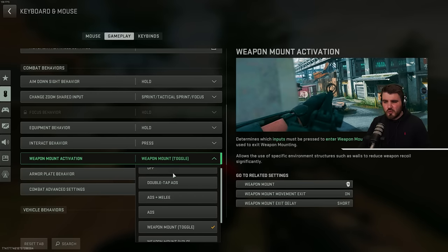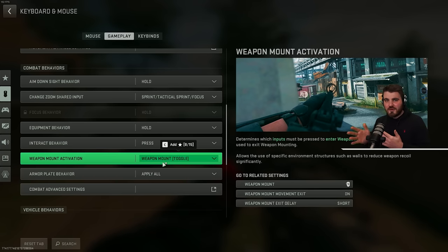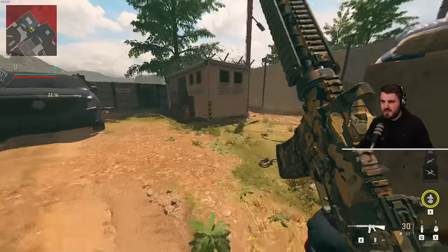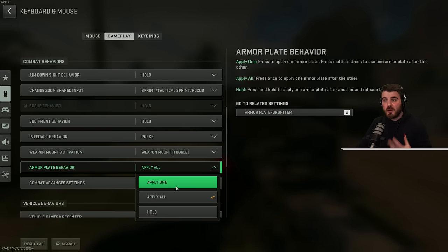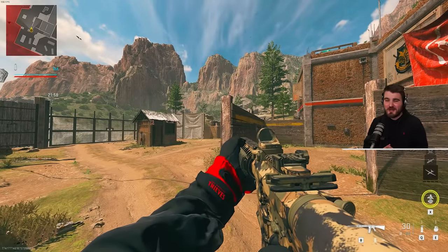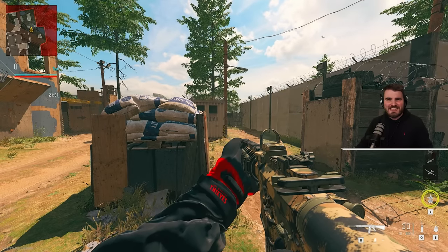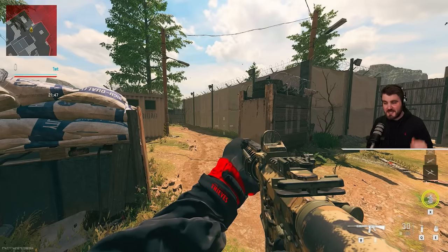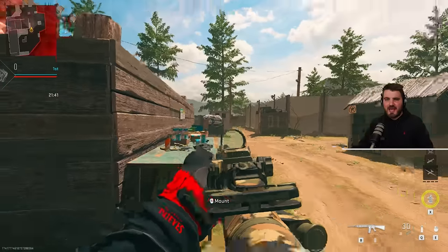Weapon mount activation — I'd recommend leaving out weapon mount toggle, meaning you can just press a single button for weapon mount. For me it's one of my mouse buttons so I don't have to take my hands off important keyboard positions, and I can quickly mount up without even being ADS'd. Armor plate behavior — by default this is set to apply one, but I still recommend you set this to apply all. The idea that you'd have to press many times to put on all plates while moving around is not good, especially now that we can sprint while plating. Just press a single button, have those plates going, and be sprinting away from enemies ready to outplay them.